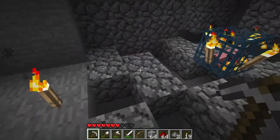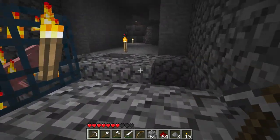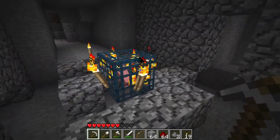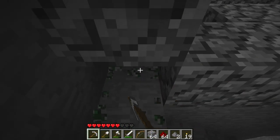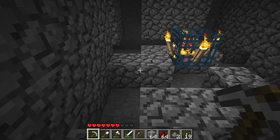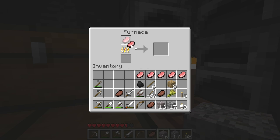I have collected all of the mossy cobblestone — mossy cobblestone is extremely rare, it only spawns in these things called dungeons. This is what a dungeon is. More moss stone — yeah, that's what it's supposed to be called. Just cooking up some pork chops.